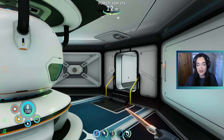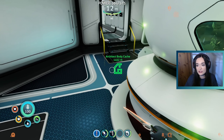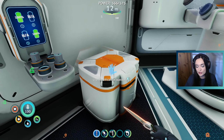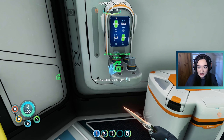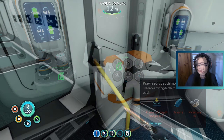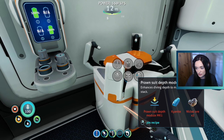I would like to progress with the story today, so I would like to visit all those places we haven't been to - the artifacts. I would also try to get to the body cache. I hope I'll be able to make the Prawn depth module again, because the current one is allowing me to go only to 700 meters. For the Prawn suit depth module I need kyanite and nickel ore, and we don't have any of that.